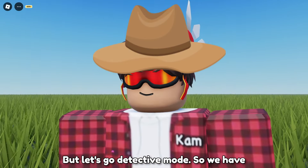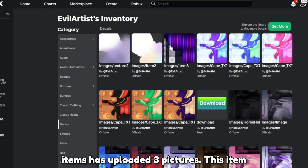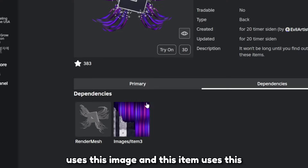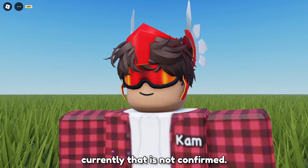But let's go detective mode. We have 2 items, but the guy that posted the items has uploaded 3 pictures. This item uses this image, and this item uses this image. So we might get a third item, but currently that is not confirmed.